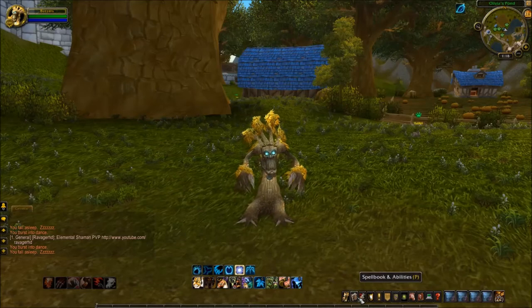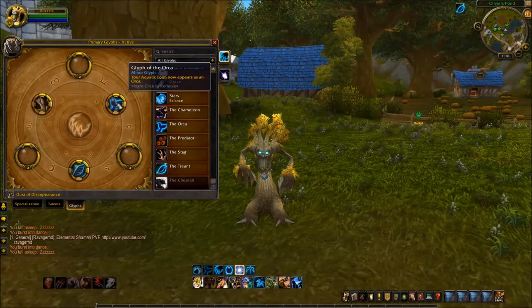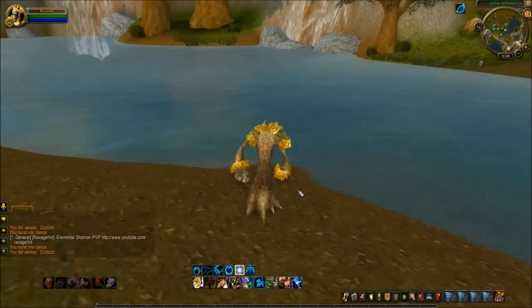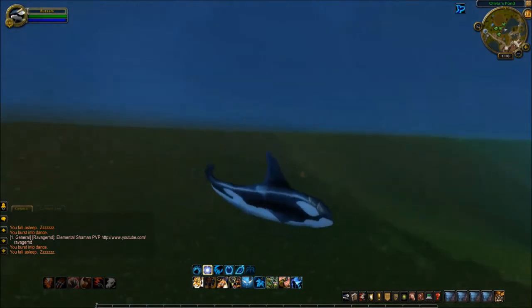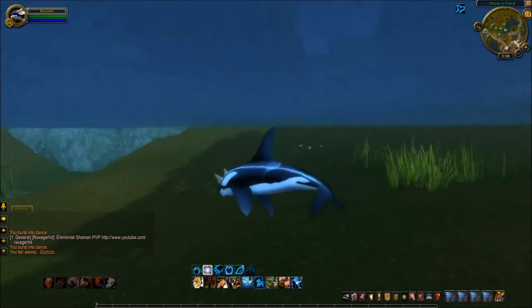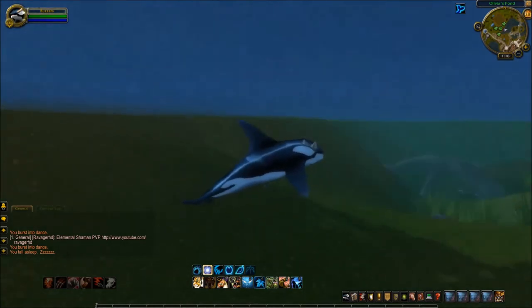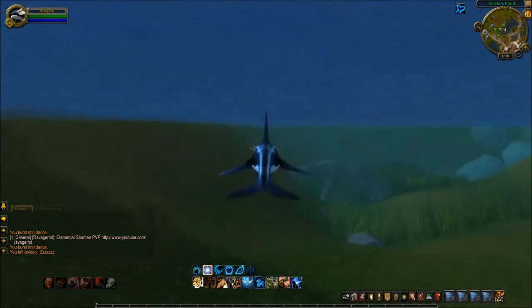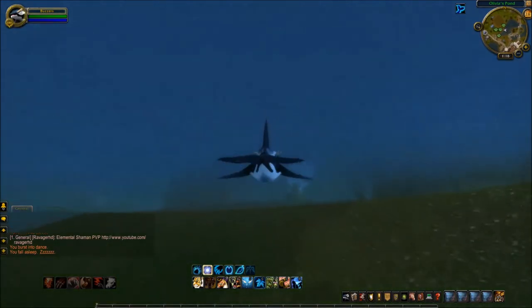Your next one, which is another Glyph, is the Glyph of the Orca. This actually transforms your swimming seal form into an Orca. Let's go into the water - and there you go. There are no extra abilities; it's just literally the cosmetic look of your swimming form. I think on my Druid I'll probably be using this Glyph, just because I think it looks cool and I do actually like Orcas.